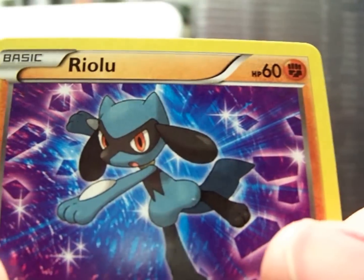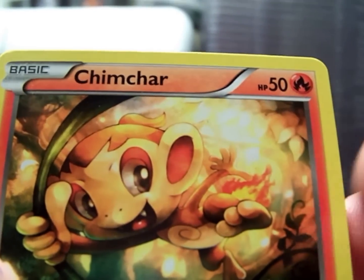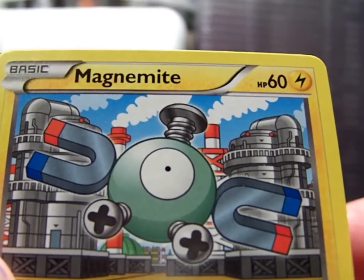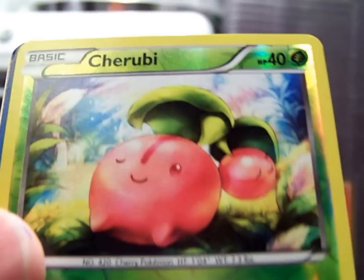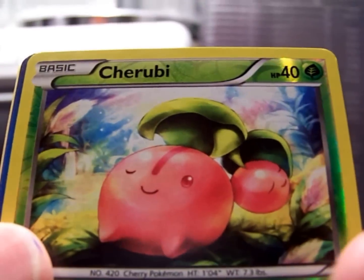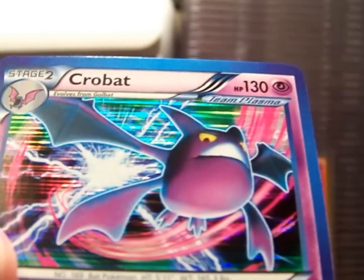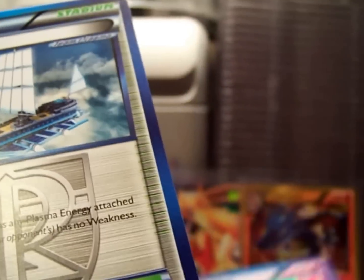We have a Jolteon, Riolu, Chimchar, Patrat, Magnemite. Alright, my Reverse is a Cherubi. And my Rare is another Holo Crobat — that's my third one I've pulled from this store.